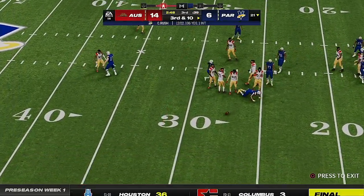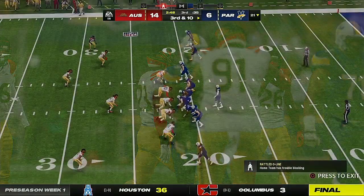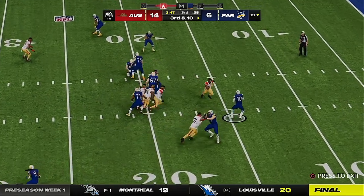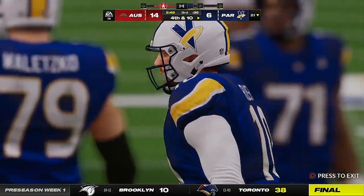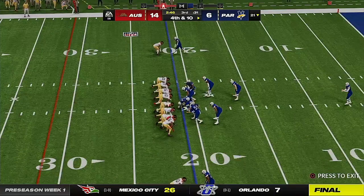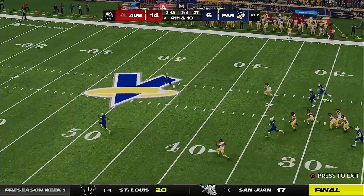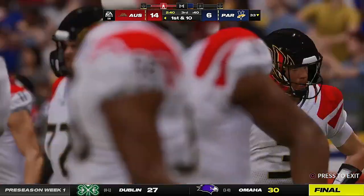They try to throw on second down, but this one is incomplete. These receivers just aren't able to get much separation — they've got to win the 50-50 balls and go up with the defender and come down with them. Contact and another incomplete pass. The third-down throw is incomplete as well — couldn't come up with anything on third and long on their own side of the field. That's why teams always talk about winning the early downs — because on third and long, the odds go down significantly.